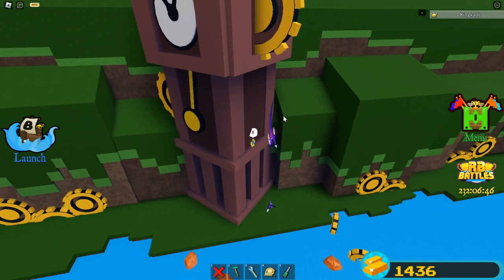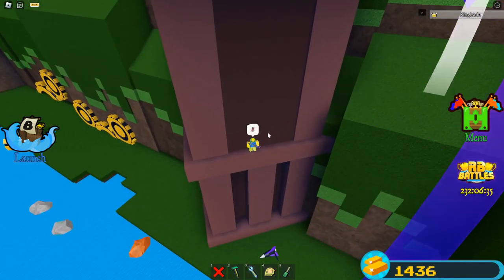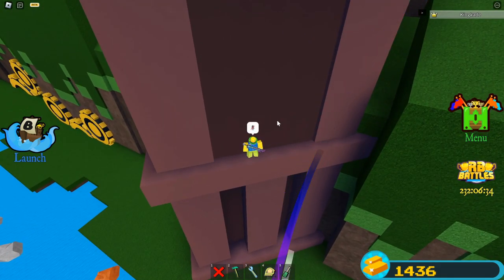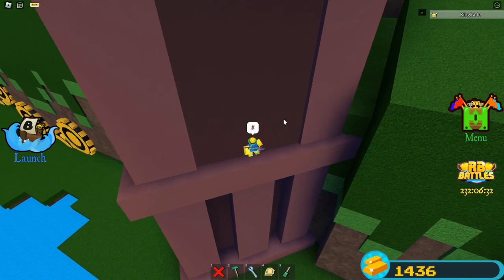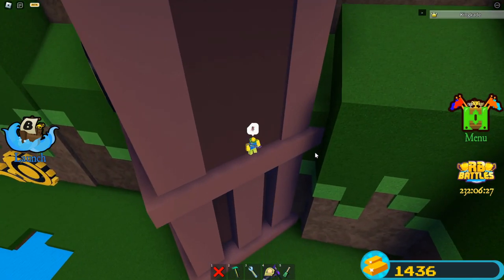It's currently 1:53 PM for me, so the minute hand is on the 53 mark. Once it reaches 2 it'll go straight up and this door will open. This works for any hour — even 1 PM — but it has to be directly on the hour. We just have to wait about 5 minutes right now.